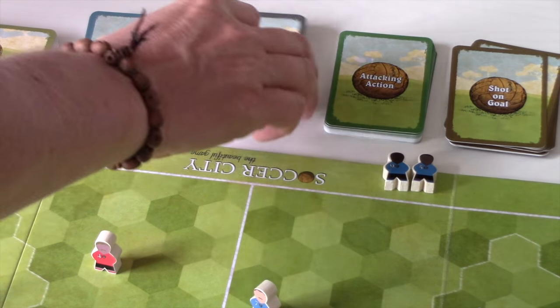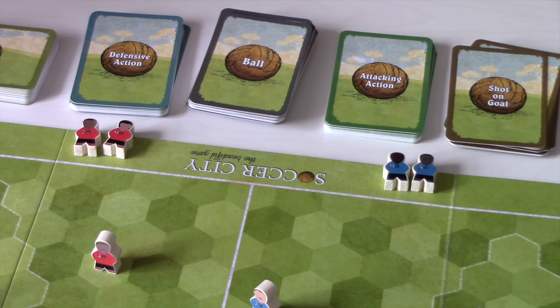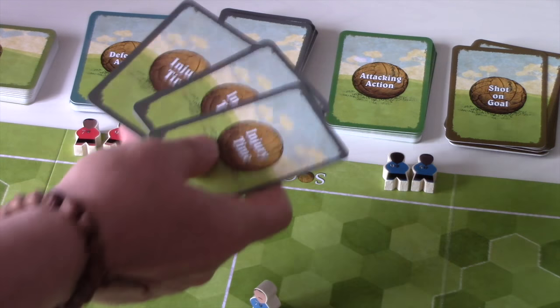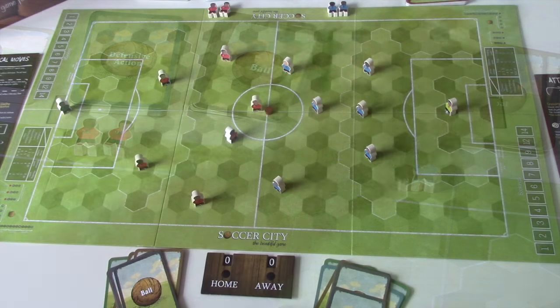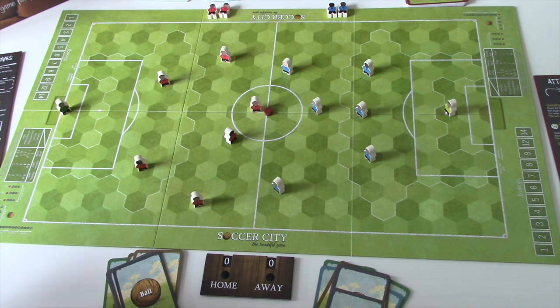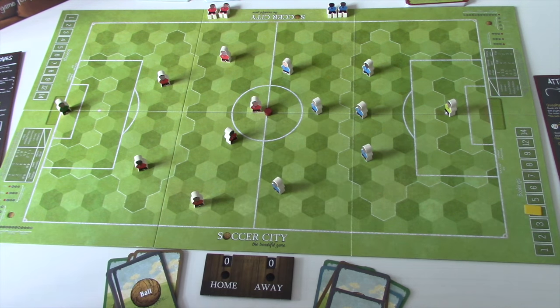The ball deck becomes the timer for the game. When you've worked through the first 45 cards, that's the end of the first half. You reshuffle and add three extra injury time cards, ending up with 48 minutes for the second half. Down each side of the board is an area for bookings — for example, if blue player four gets a yellow card, you place a yellow card on the number four spot. Red cards for sending offs.